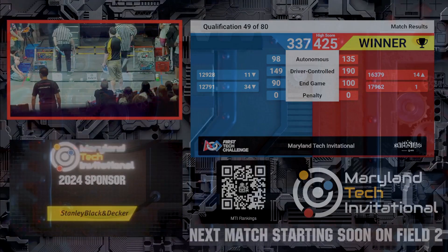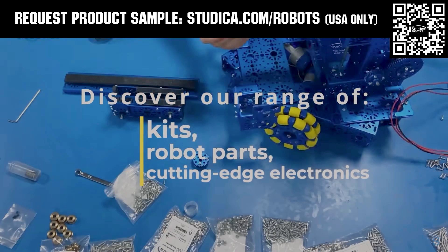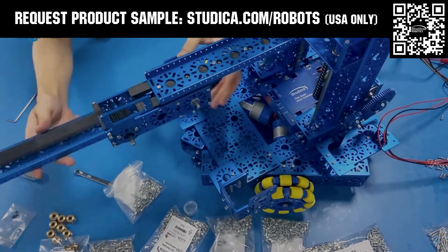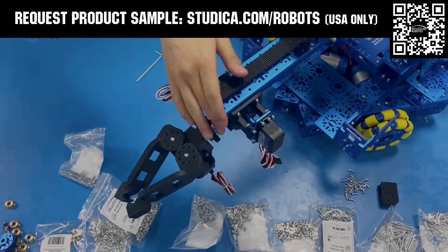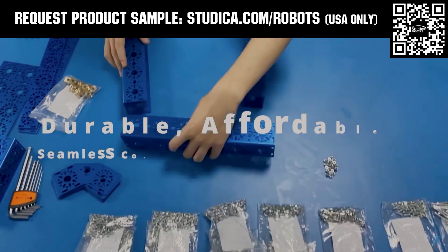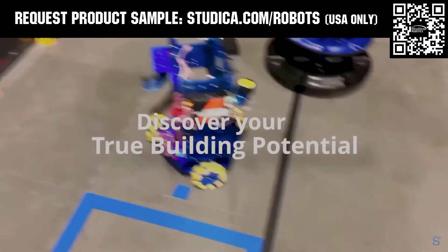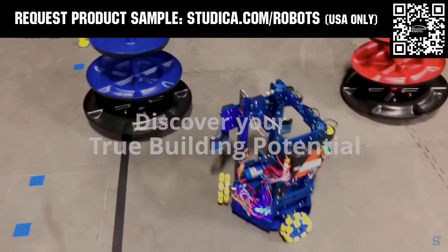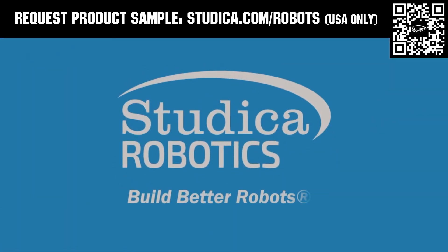Congratulations to the red alliance. This video is brought to you by viewers like you and in partnership with Studica Robotics, which offers durable, polished, and anodized aluminum channels with several new colors coming soon to customize your robot at studica.com/robots. No rough edges and a versatile hole pattern allows for positioning at multiple angles. Feel the Studica Robotics difference, and if you're in the USA, request a free sample for your team at studica.com/robots.